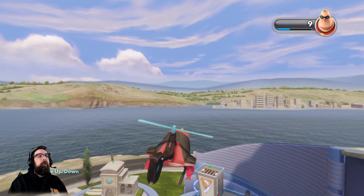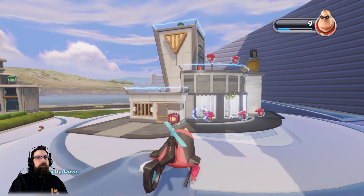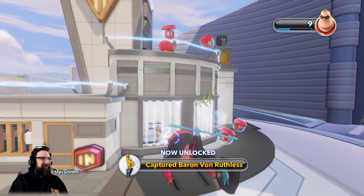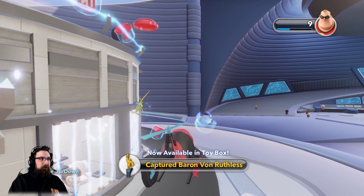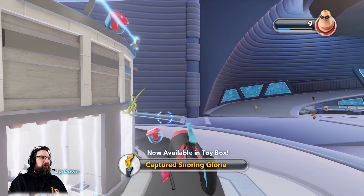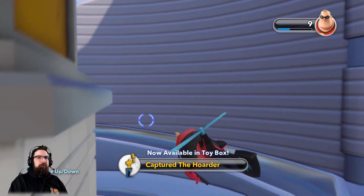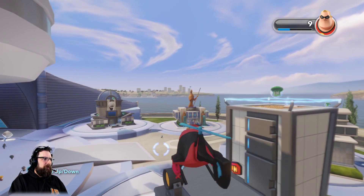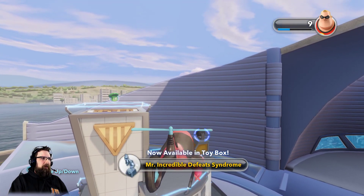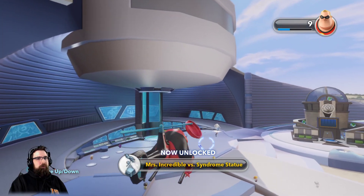Down here we've got a whole bunch at the prison from when we did the story mode — five capsules. Captured Baron Von Ruthless. Captured Snoring Gloria. Captured the Hoarder. And then on top of the prison, we have Mr. Incredible Defeats Syndrome. And then the last one we have on the prison — and these are all red capsules, by the way — Mrs. Incredible versus Syndrome.